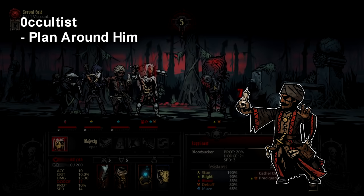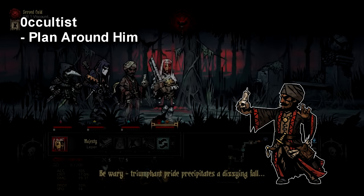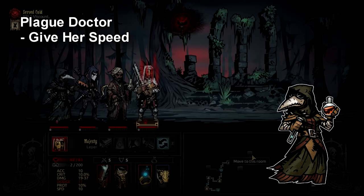The tip for Occultist is to remember that he can fit into a lot of teams pretty easily. When making a team with Occultist, you have to decide what you want him to do and then build accordingly. Do you want him to stun? Do you want him to do debuffs? Do you want him to kill Eldritch enemies? If you go through this exercise consistently, you're going to notice that Occultist feels pretty good and fits into a variety of teams.